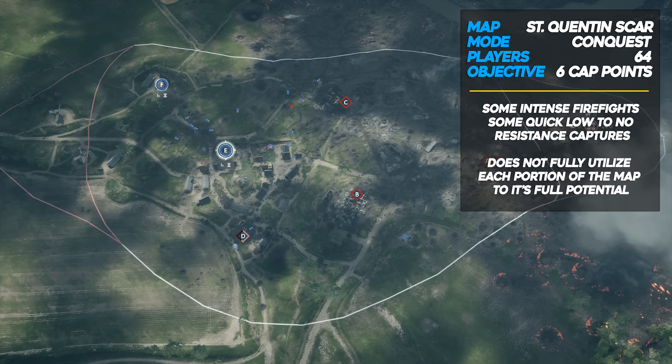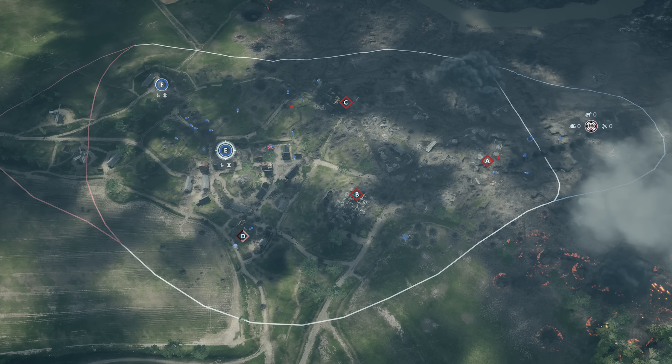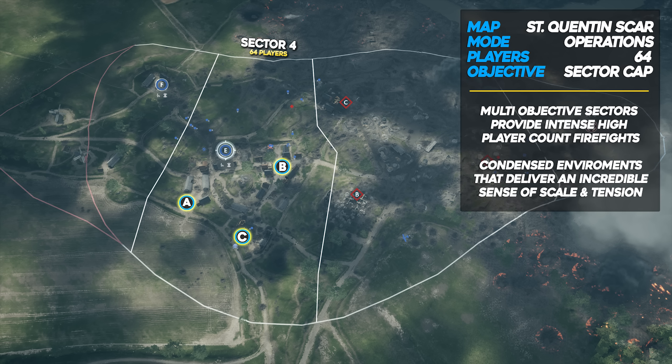Now let's take a look at the Scar map in one specific sector, as it functions inside the Operations game mode. This is Sector 4 — it has three capture points, A, C, and B, two of which are in completely new locations that previously never had a capture point in Conquest. And we have 64 players confined to this one sector; you cannot leave its boundaries. What has happened here is we've increased player density and also increased the number of capture points for players to fight over. This is at the core of what makes Operations so damn good.